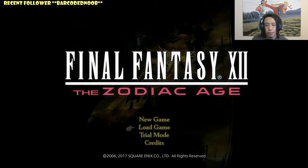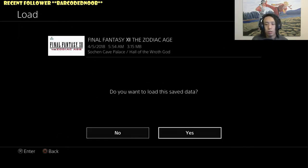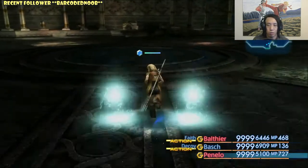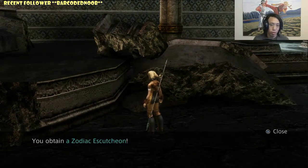Now go ahead and load your autosave at the Hall of the Wroth God. Give it a moment — it's going to take some time to load. Okay, there we go. Now you want to walk back over here, and here's your chest.